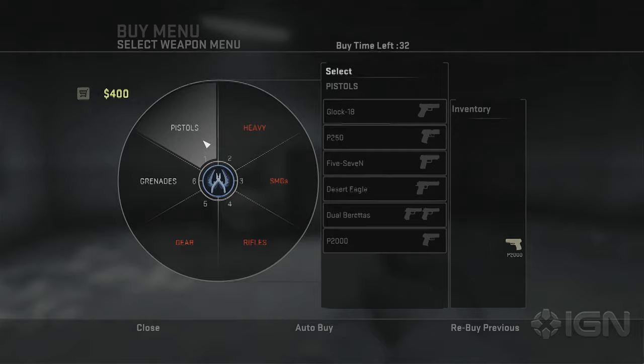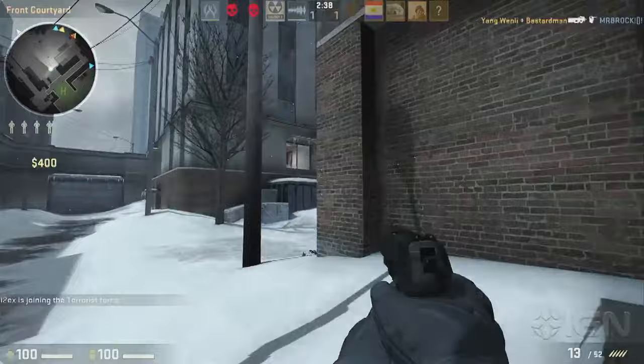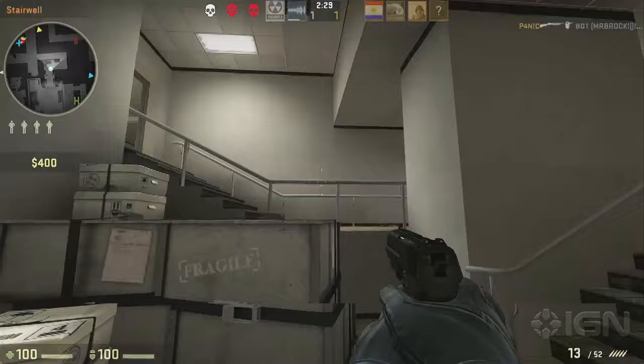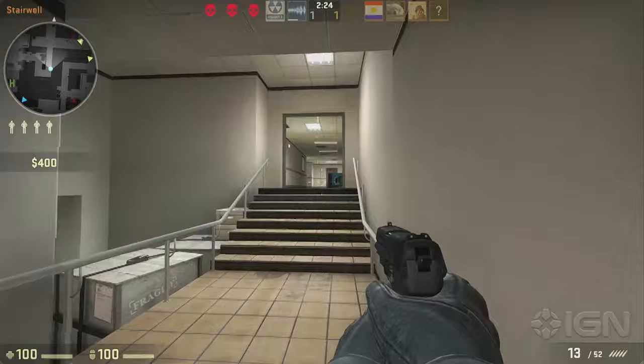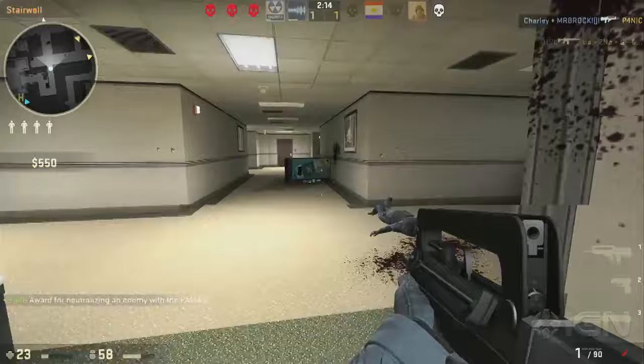At the start of a round you buy weapons. I only have 400 bucks so I can't afford much, so I'm sticking with this gun. Map knowledge and how much noise you're making are really important here. If Charles gets kills or rescues hostages, he gets money to buy better guns. I did pick up a weapon off the ground, and really crazy team play is possible on these maps.